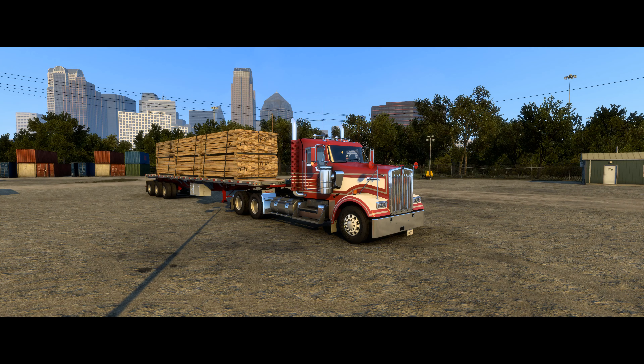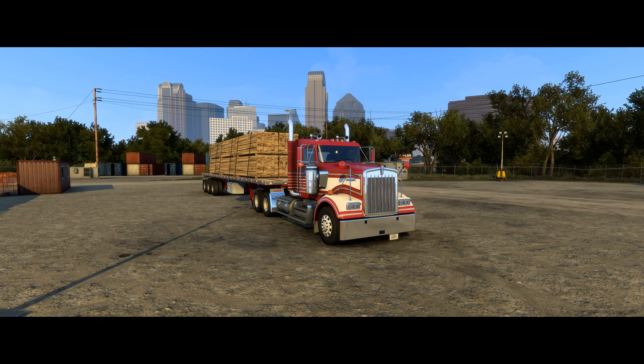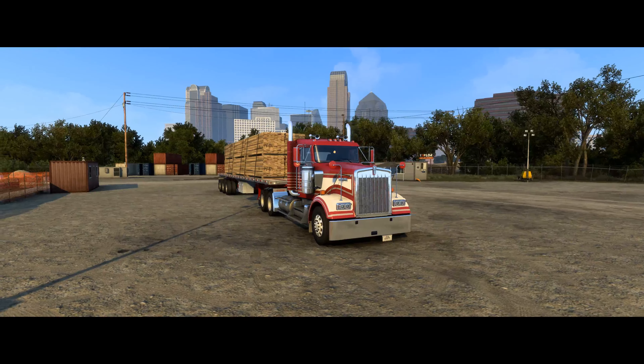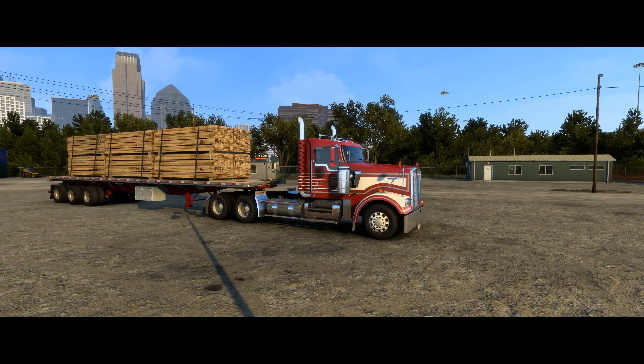Welcome back to American Truck Simulator. Here's my truck — this is Red Thunder, a slightly shortened or downsized Red Thunder. This is my hometown, this is Dallas in the background. It's pretty early in the morning — seven a.m. on a Saturday. Let's go ahead and get the truck started. I have downsized the truck and there's a good reason for that — actually there are two reasons.